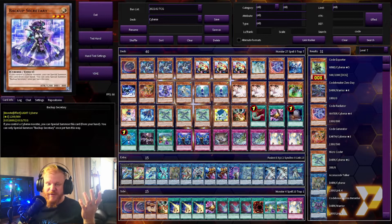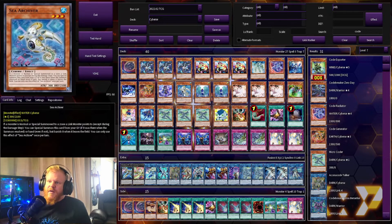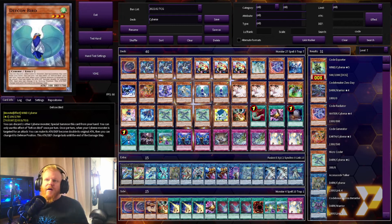One Backup Secretary — if you control a Cyberse monster you get a free special summon. C-Archiver — if a monster is normal or special summoned to a zone a link monster points to, you can special summon this card from your graveyard or hand, but banish it when it leaves the field — another free special summon. Two Defcon Bird — lets you discard a Cyberse monster to special summon it from your hand, and this also plays well with Dotscaper to get more material on the board.